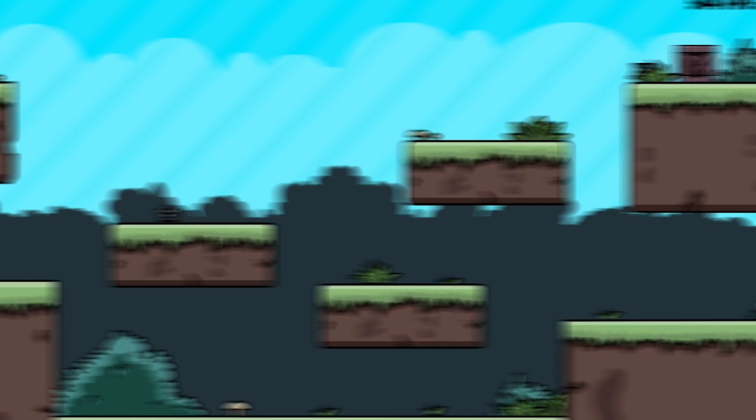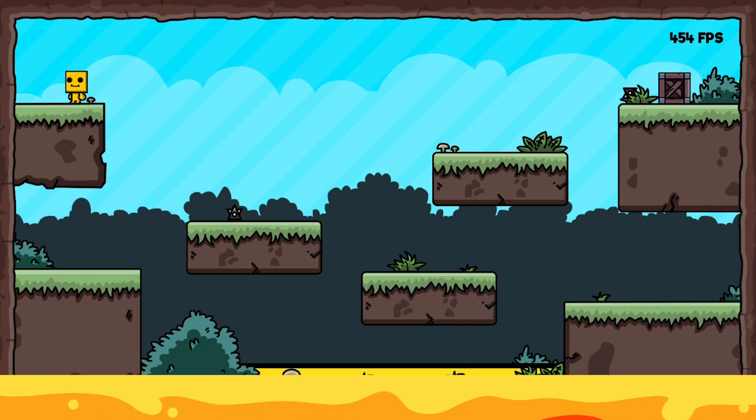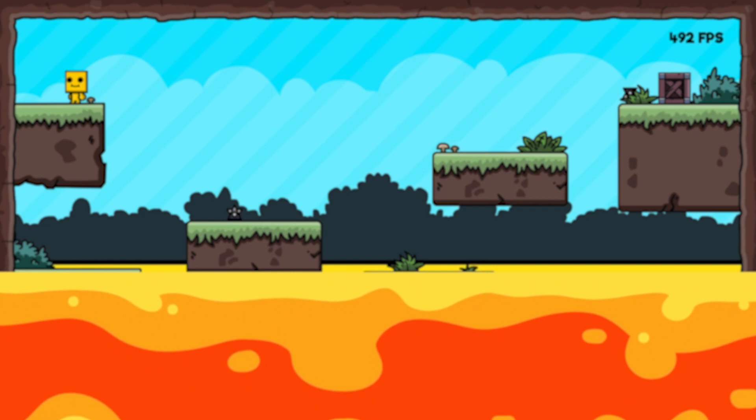So all the player mechanics are complete. I then got the lava working so it moves from the bottom to the top of the screen, and once again I'm just syncing the position over the server. The two other main things I needed to do in terms of game mechanics are items and obstacles, and secondly all of the different game phases.